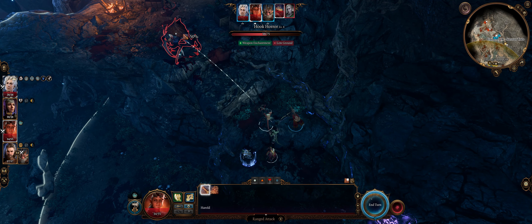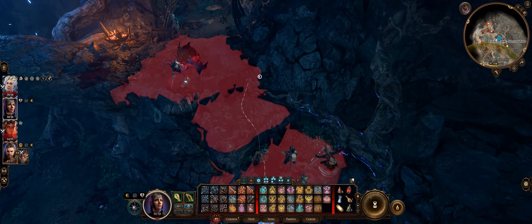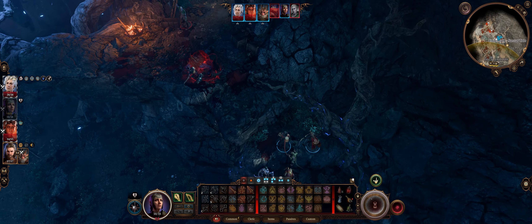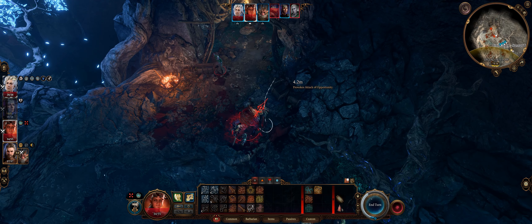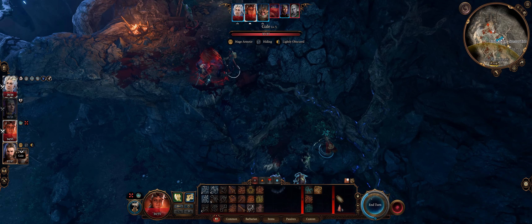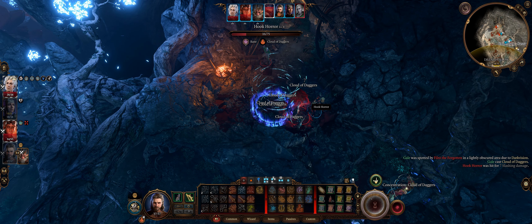Let's get this over with. Need to keep focused — one hit point left, 23. Critical miss! Oh wow. Half-eaten gnome — well, I guess that's what you were munching on, isn't it? 23. Seven damage, seven damage.